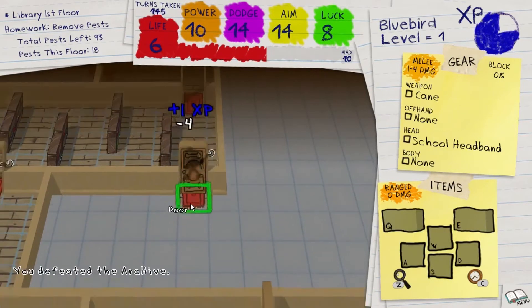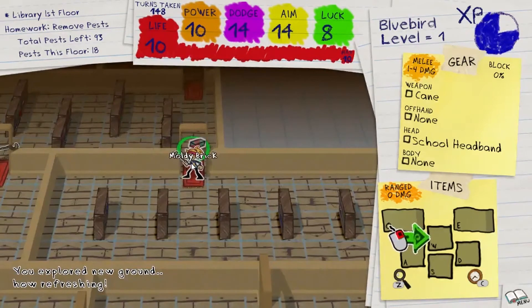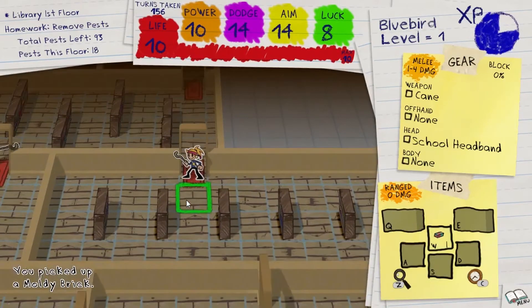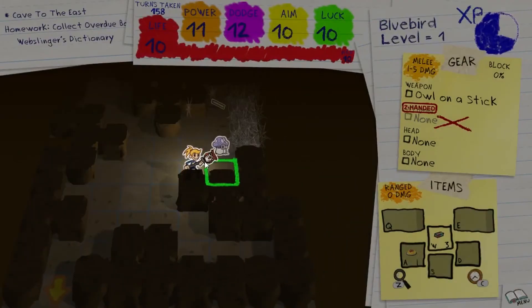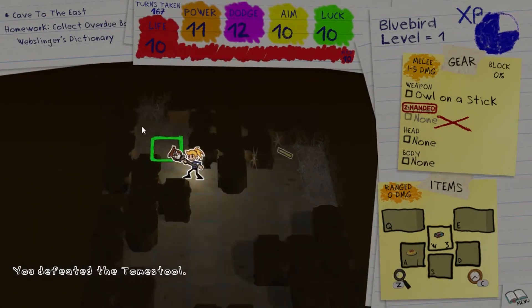You will also regain a small amount of HP whenever you enter a room, which opens up more strategic possibilities. I found myself on the spot a number of times when I was low on health — should I fight my enemies and hope I come out the victor, or should I go through more rooms, regain health, and take the chance of coming across an even stronger enemy where I die a different way?